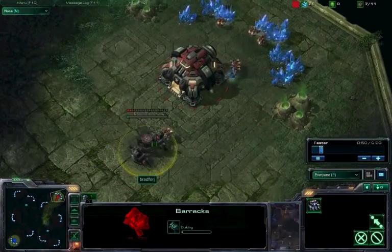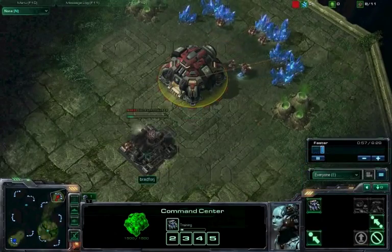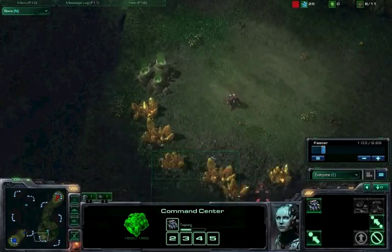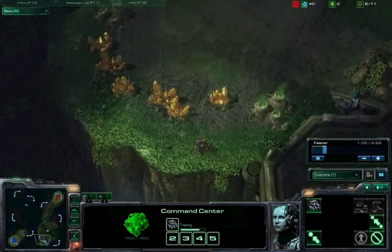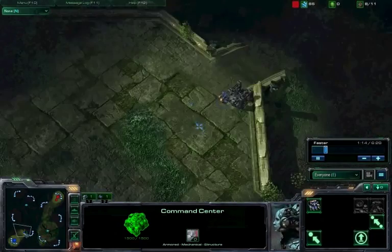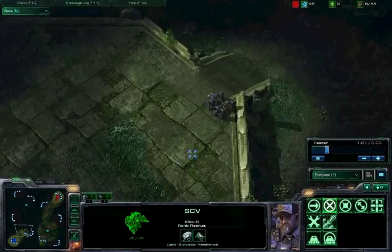We're at 7 supply — here we go, dropping our first barracks down at 7 supply. We're going to be building another SCV shortly. We've got this guy just sort of chilling out here. This is where we're opting to proxy. It's very important that you really don't want to clue the person in on what you're doing.